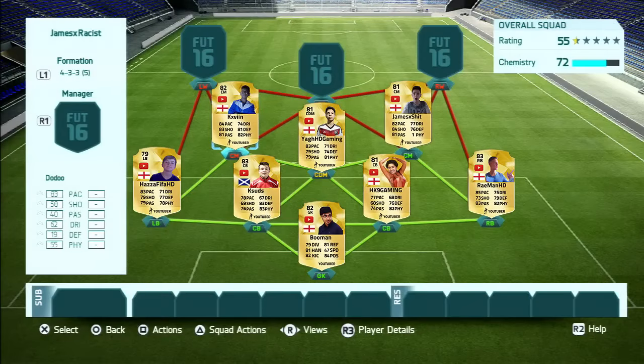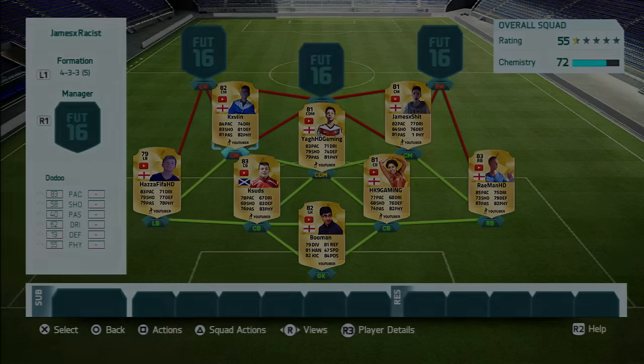Next we've got Kevin. I've given him an 82 rated centre mid card with very, very good stats: 84 pace, 74 dribbling, 83 shooting, 81 passing and 82 physical as well. Just a brilliant all-round player.